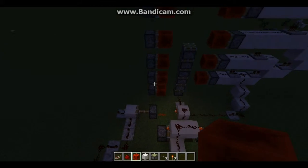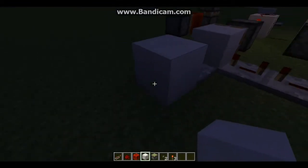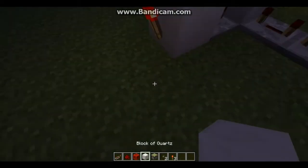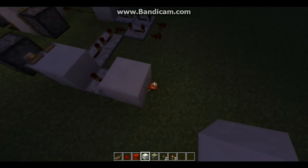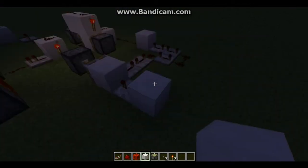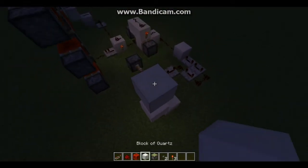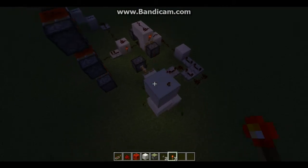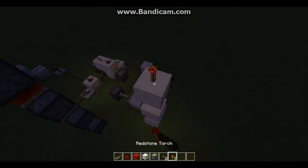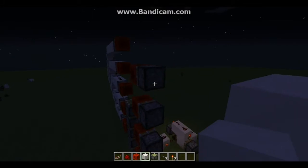Then the next thing you want: off this repeater on the input for the retraction system, go off to a block with a torch on the side. The torch is supposed to go here. Then the quartz block, torch, block, torch, block, torch — and another torch after a block with redstone on top. From here you're going to build it up just like this.